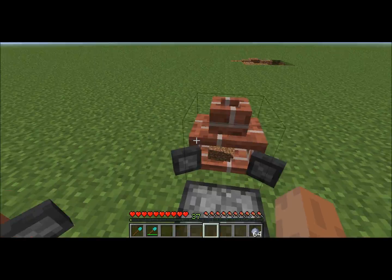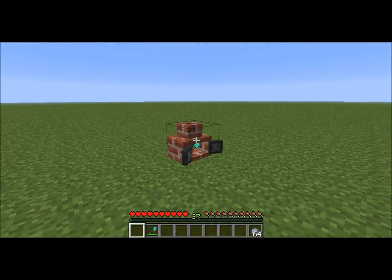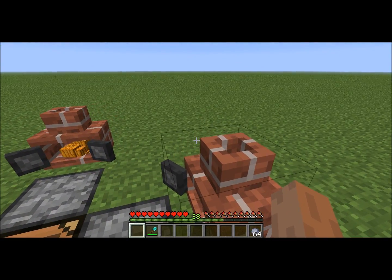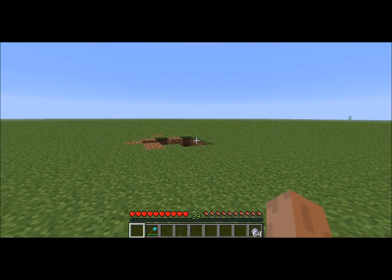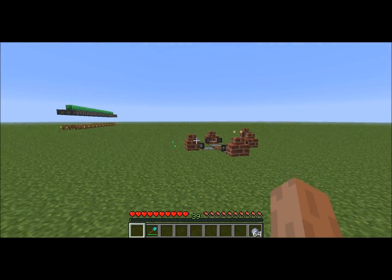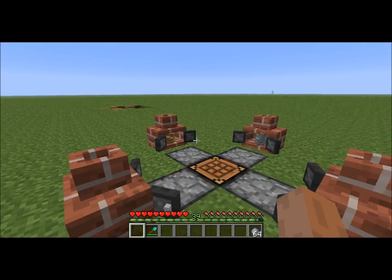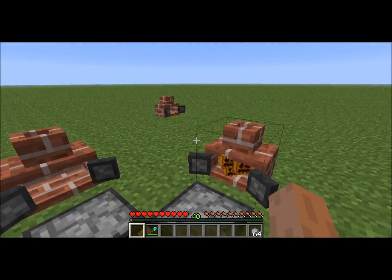You can just put all your unwanted items in here and you won't ever have to deal with them again. It's not really overpowered because clay isn't very rare, but it is pretty hard to come by — and you have to put in the work of smelting and digging. Anyway, that's pretty much the mod.